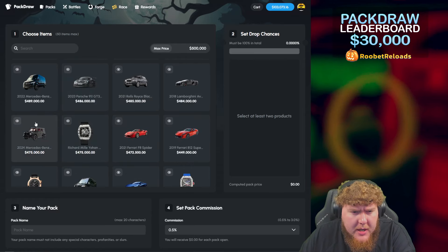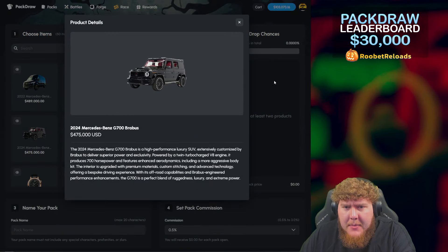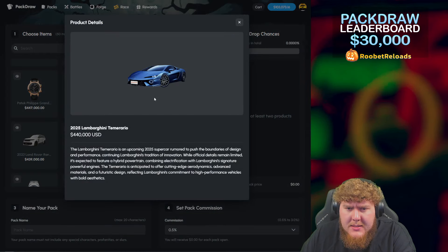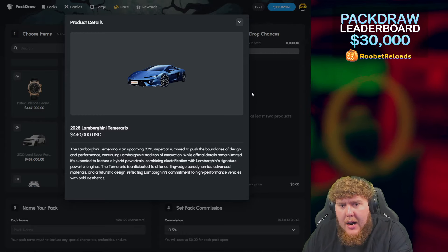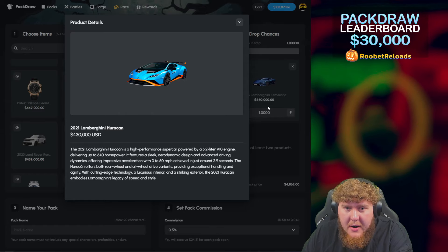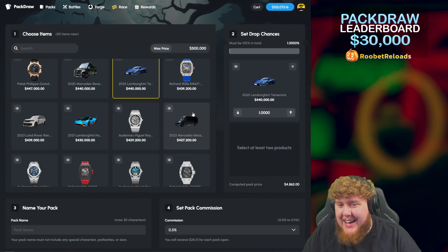Let's have a look through and see what we want to pick up. Is that a Brabus G-Wagon? Yes it is — damn, they are beautiful — but that is not what we're going for today. That is the brand new Temerario Lamborghini, $440,000, 2025. There's also an STO, also very beautiful, but yeah, we're going to try and go for this Temerario.